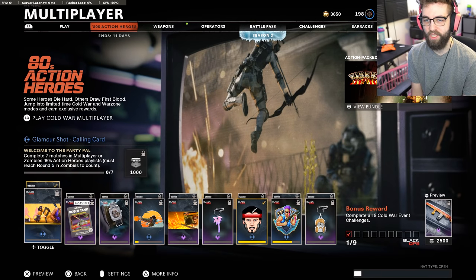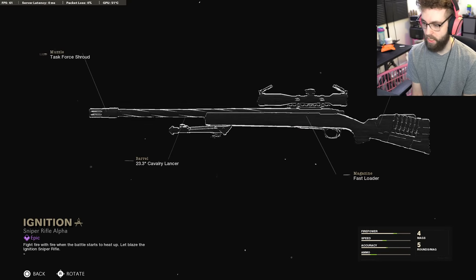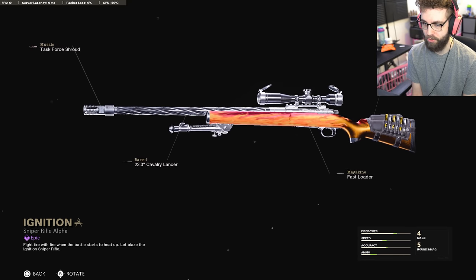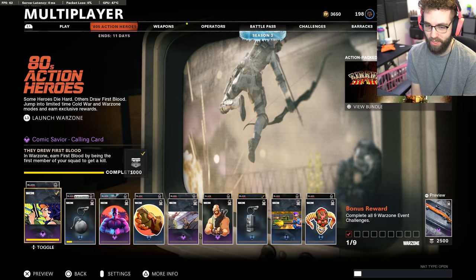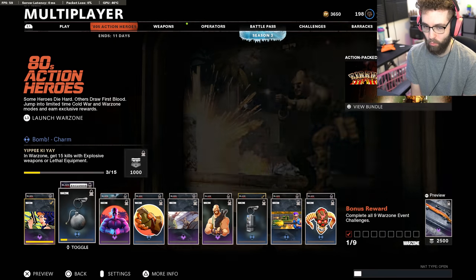Wait — can I complete this 80s action heroes thing in multiplayer? Oh, I can. They're different — 80s action hero, boom. Oh, that looks smooth. I wonder how that would look with dark matter and other stuff. The setup isn't great, but there are two different blueprints: one for multiplayer and zombies, and one that's Warzone exclusive. The Warzone exclusive one has the thing I want.